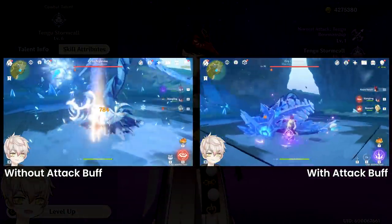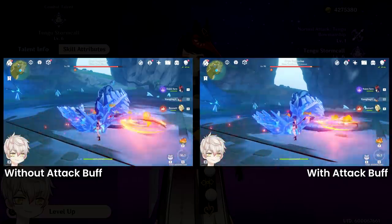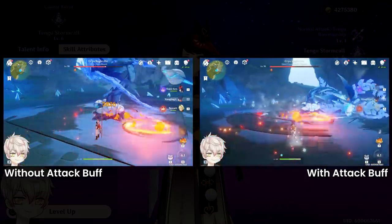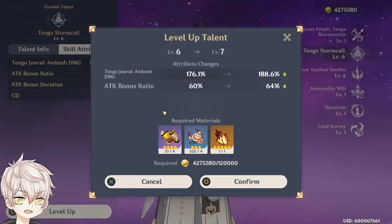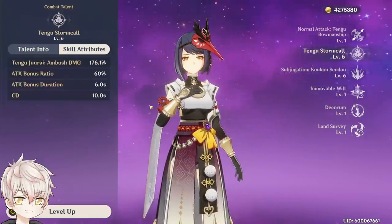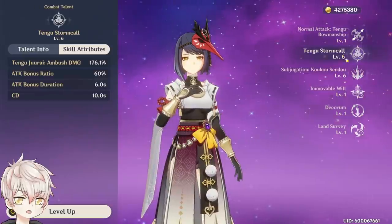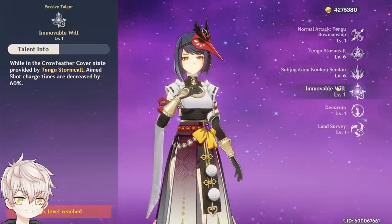Characters with abilities that can snapshot buffs, like Shogun's burst for example, are able to make full use of Sara's attack buff even if the effect wears off. The attack buff scales with talent levels, so definitely prioritize her elemental skill before the others — it would be the first skill to prioritize to level 8. The range of the buff is not too large, and energy particles are only generated on the post-charge-shot buff. Also worth noting is her Ascension 1 talent: minus 60% charge shot time post-skill, reducing her charge shot time to just above half a second.